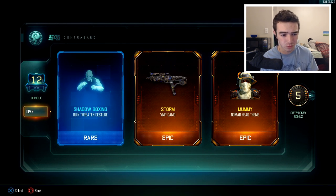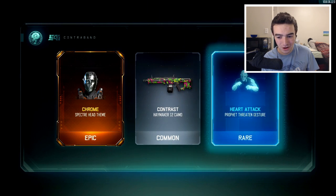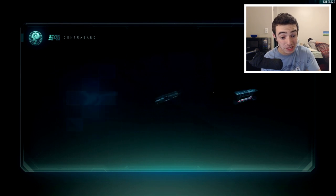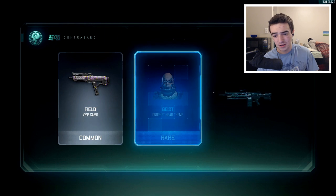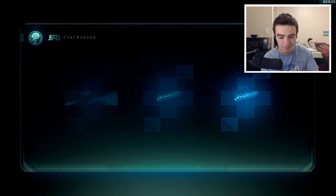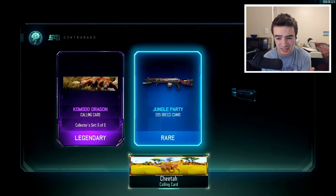I don't think I've ever run that camo on one of my class setups. We got the Mummy Nomad Head theme. Another Epic Argus, man — there's just a bunch of trolls over there at Treyarch. They've already given me two weapons, so please keep the luck going. But for future episodes, if you're going to show me the Epic Argus, just give a man the Epic Argus — you're just out there teasing me. More Extended Mag Variance, a Rare, a Common. We've got six more supply drops. Hopefully the M16 and the Ballistic Knife if Treyarch is feeling extra special.